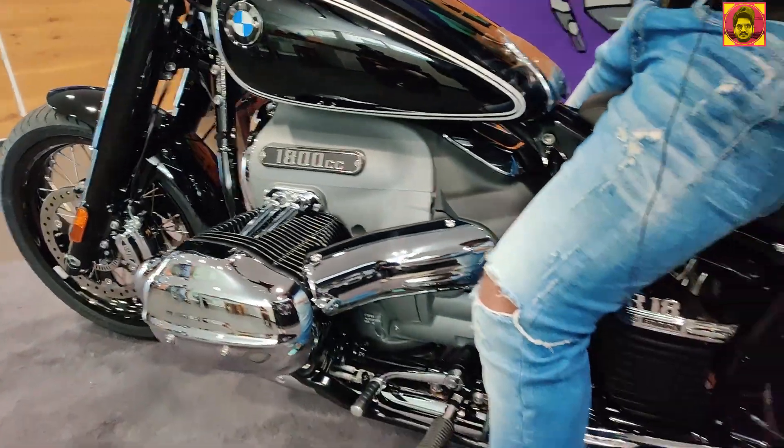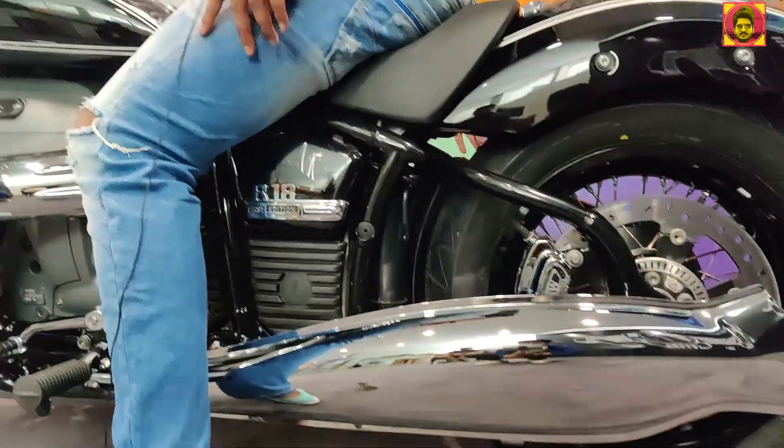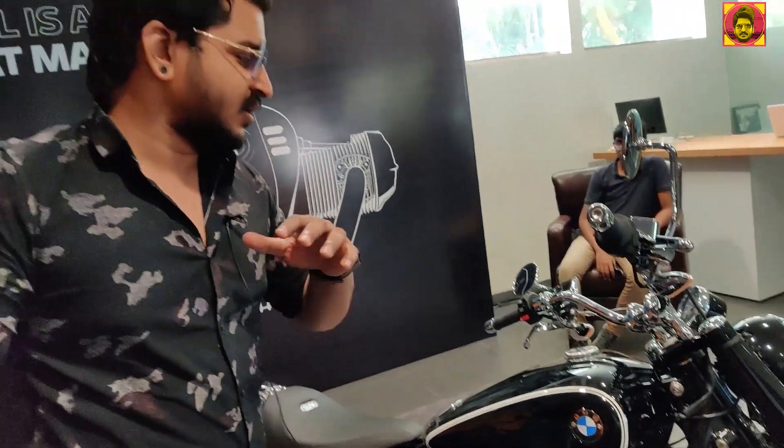There are two cylinders. Exhausters — fishy tail exhaust. This is the R18 First Edition bike. If you are interested in this, check the channel. Enjoy — thank you so much!